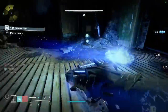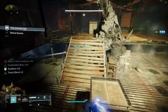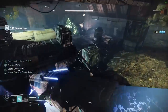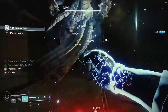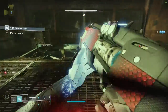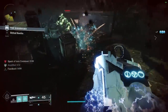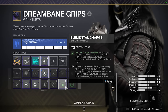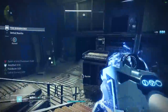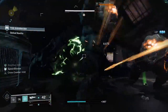One nice thing Bungie has done with the mod system is make them hybrid so you can cross over. You can make Elemental Well mods work with Charge with Light, or make Warmind Cells work with Charge with Light — though they didn't make Warmind Cells and Elemental Wells directly cross over. But technically they can: if you slot a mod that adds solar damage to your Warmind Cell explosion, you can potentially proc Explosive Wellmaker. There's also a crossover mod called Elemental Charge — when you pick up a well matching your subclass, it gives you two stacks of Charge with Light; one stack if it doesn't match.